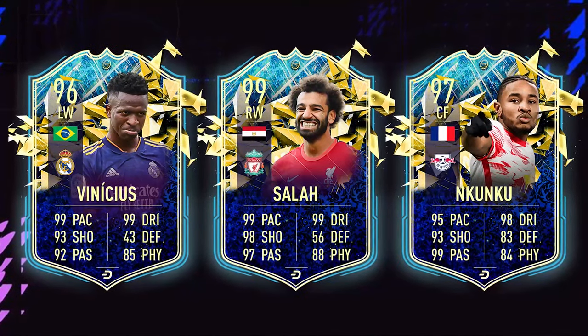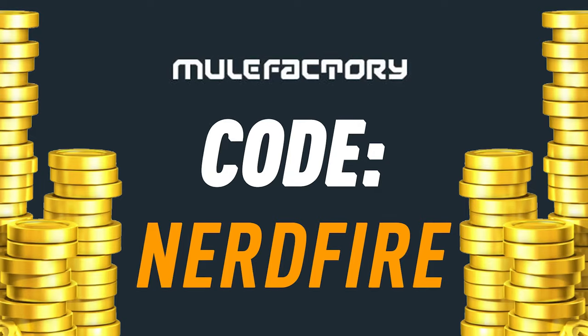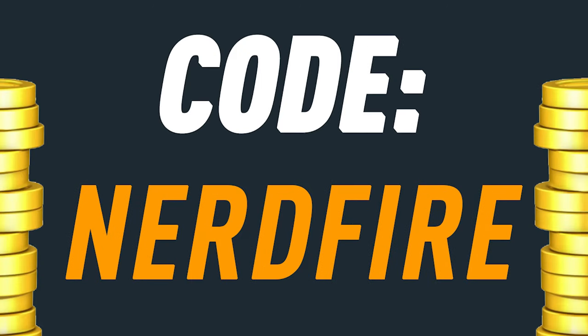All right, so today we've got once again the Icon of Moment upgrades packs. Let's open some of them up and see what we can get. If you're all out of coins and the new season is just around the corner and you've got nothing left, head over to mulefactory.com for the cheapest, safest, and most reliable coins. Use the code nerdfire at the checkout for five percent off your order.